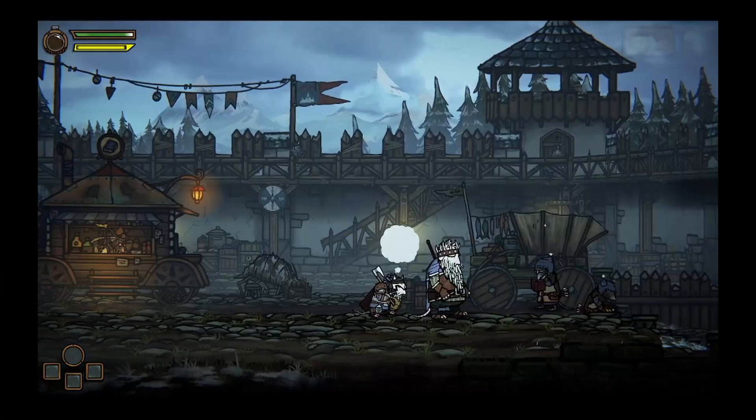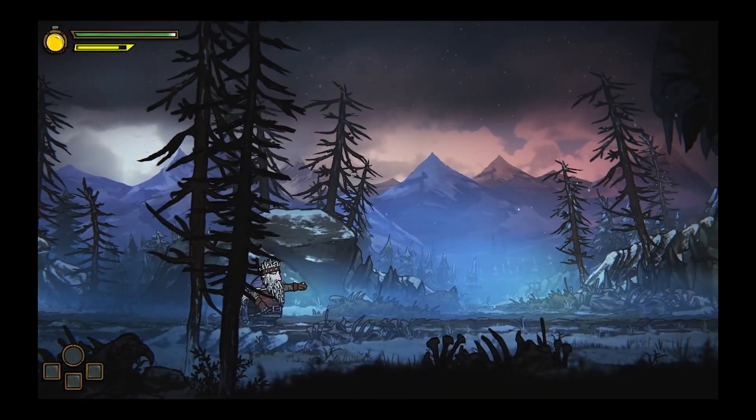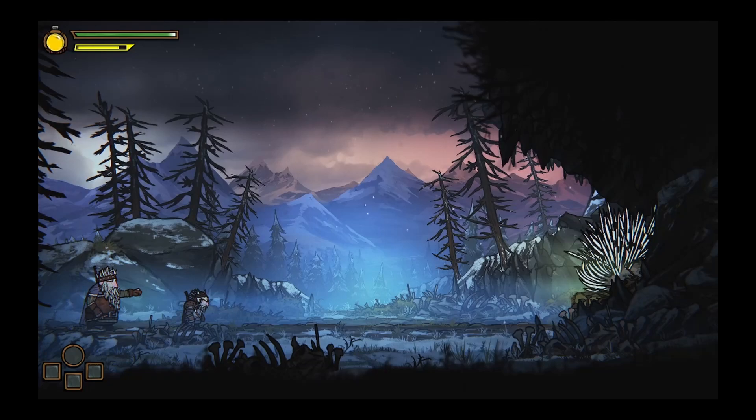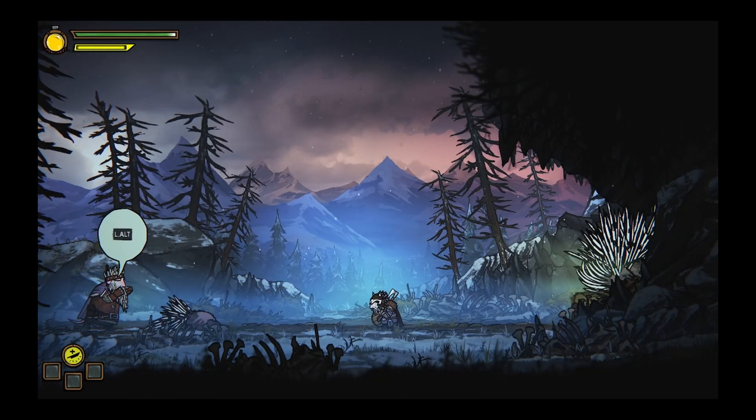The father gives the main character loot from a recent raid and he goes to hand it out to citizens. Afterwards the father leads him to a notorious backstabber cave, and here is our first battle encounter — first he fights small ones and then has to defeat a big one.